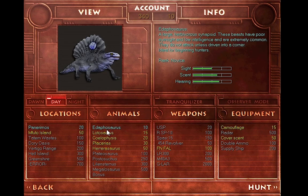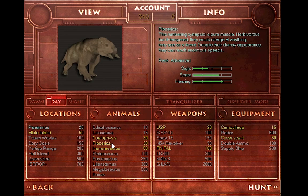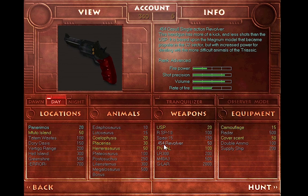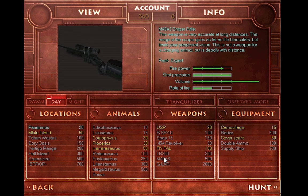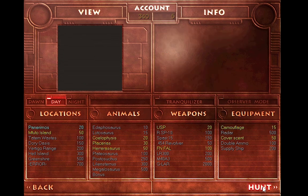We do have a few more points to use, so we'll pick up the USP as well — something to have if we get charged by a Coelophysis. The firepower has really dropped down on it; I think I'll be working towards getting the 454 next alongside the rifle, or maybe going for something like the M40. That's quite the jump in points but we'll try once more since we still have to get ourselves that Placerius. Let's head to hunt and see what we got.